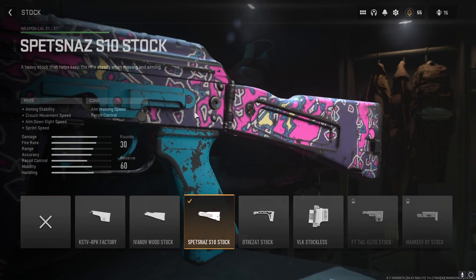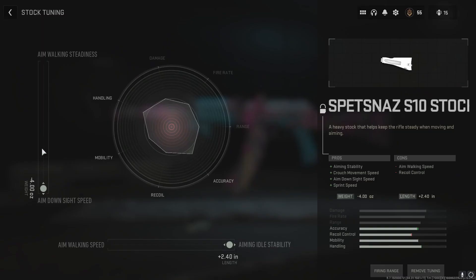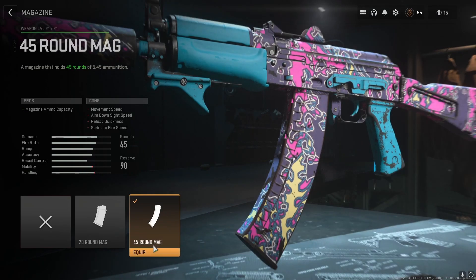For the stock I'm using the Spetsnaz S10. We don't really care about the crouch movement speed — what we're looking for is the extra perks: Aim Down Sight Speed, sprint-to-fire speed, and aiming stability. For its tuning I went all the way down to ADS speed on the right side, and all the way right to aiming idle stability on the bottom.